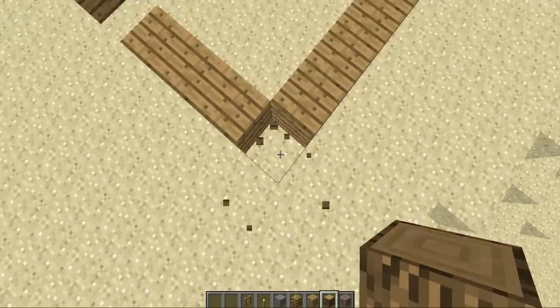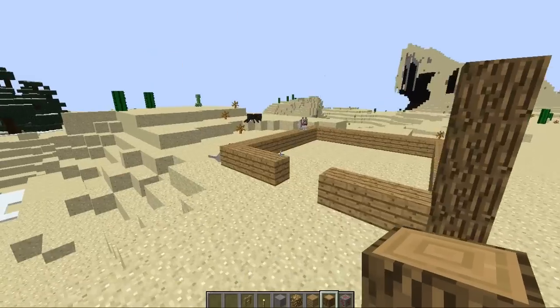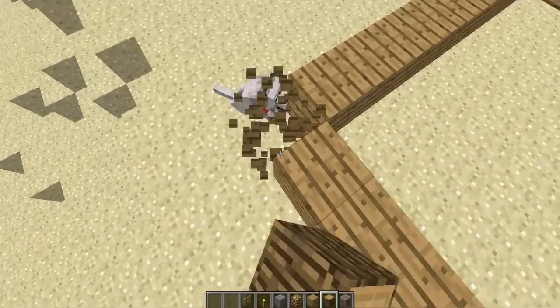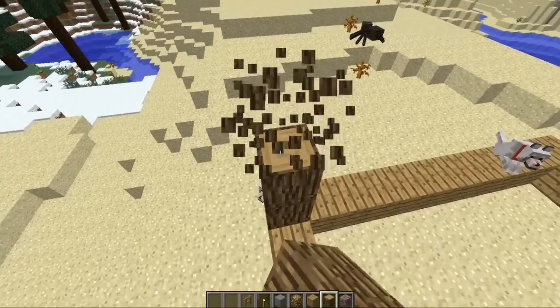On the corners you want them facing up. I prefer four high, so you want the corners four high — make sure they're going up like so.